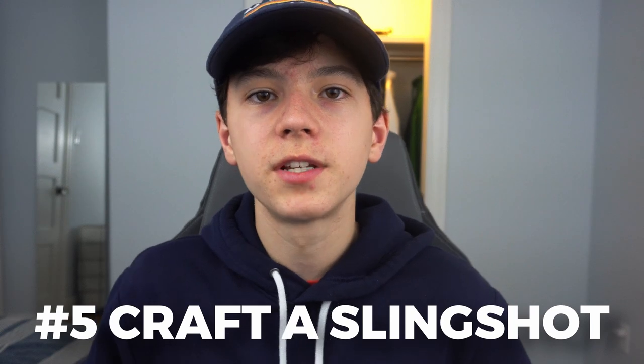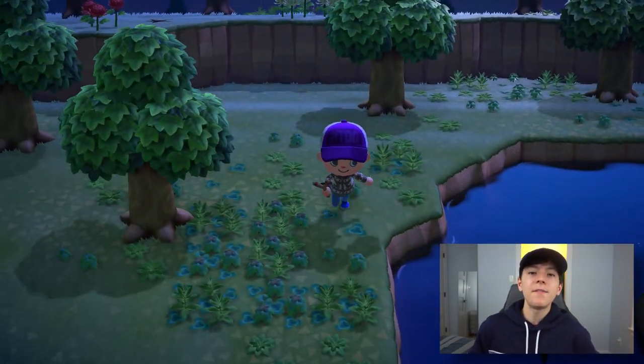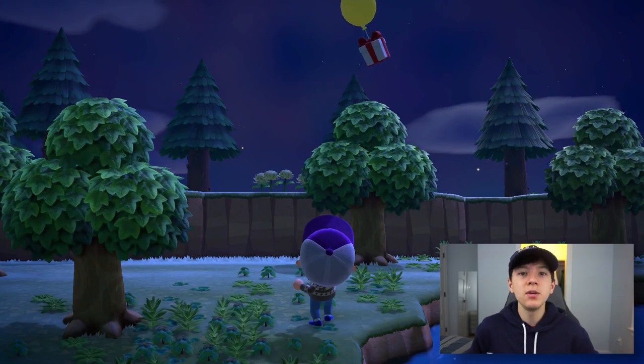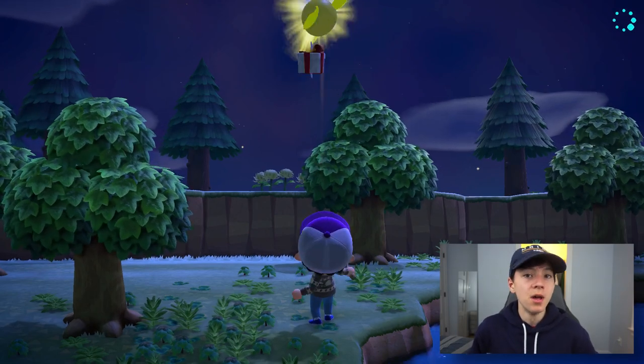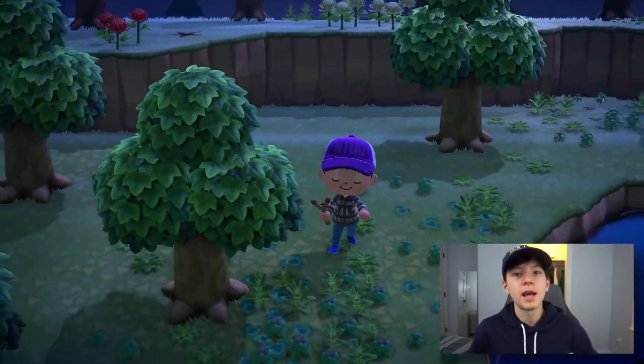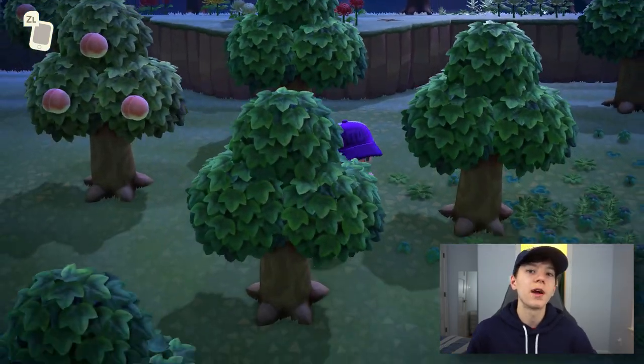Number five: craft a slingshot to shoot presents. If you've seen those floating presents above your town and didn't know what they were, you just need to craft a slingshot, get a little bit behind them, and hit them. The aim is tough but gets easier with practice, and what you get can range from furniture to bells, so it's really important to grab these.